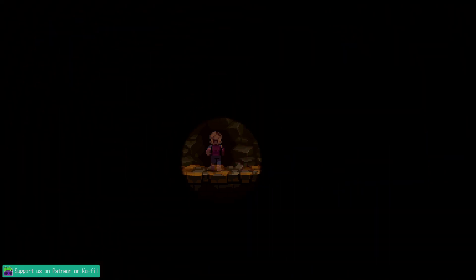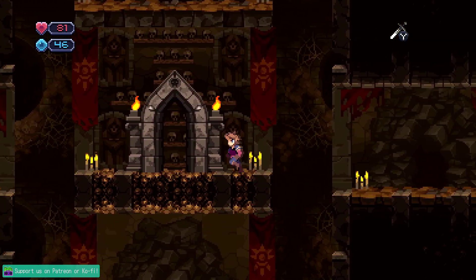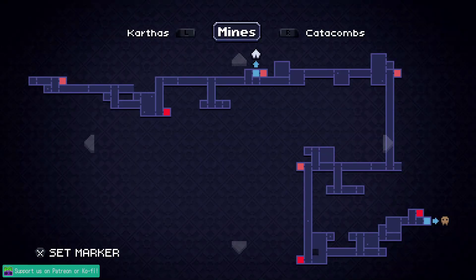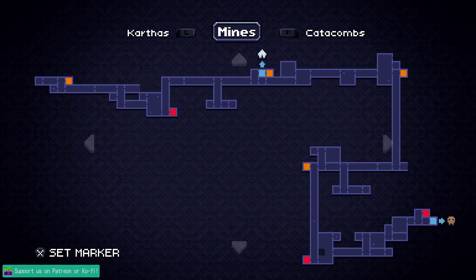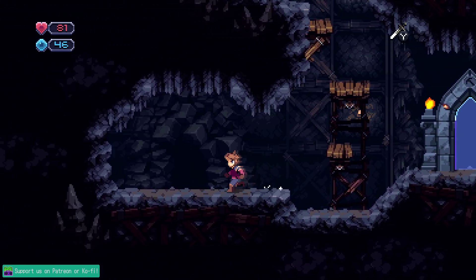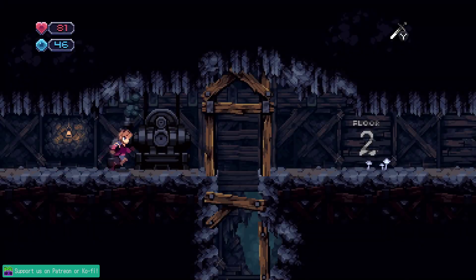It is pretty forgiving with the platforming — you don't have to jump right at the last second when you're on a ledge, it's pretty nice about that. So what I want to do — let's go back here. Where do I want to explore? Top left I can't go anywhere. Top right, maybe. Either top right or bottom left. This lets me just run to the right here. Just clear cut my way across here.